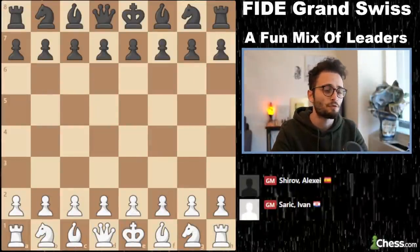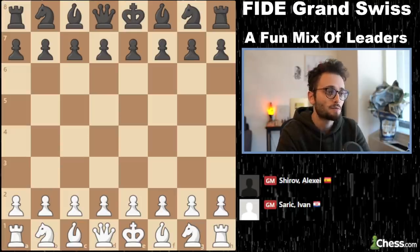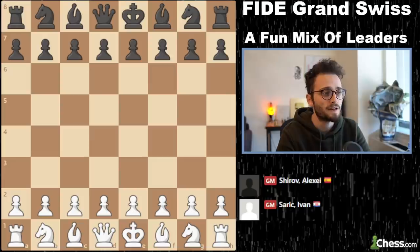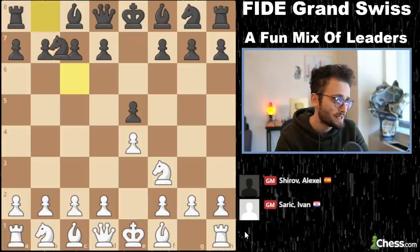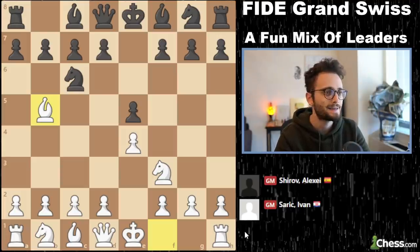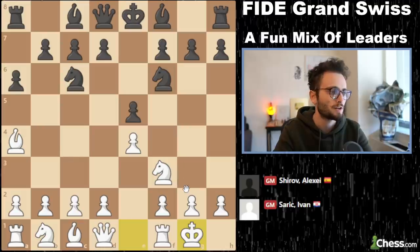The first game is Ivan Sharic versus Alexei Shirov. This was round five and a really fascinating game. Sharic with the white pieces begins with e4 and we get a Ruy Lopez. There are obviously many, many ways to play this defense. And a6, bishop a4, knight f6 is the main line, and Sharic castles.